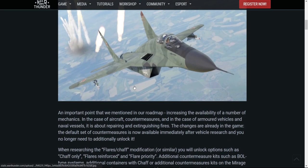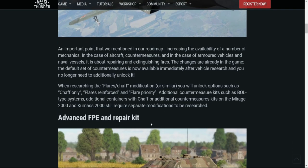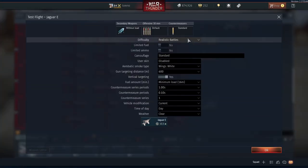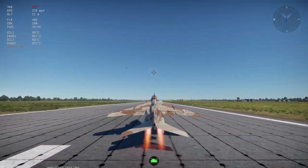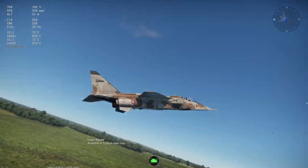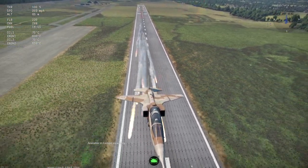Basically what is happening is that flares for aircraft can now be used from stock. Previously you would have had to research countermeasures from scratch — you didn't have any available from the start. Now you get some basic flares straight away, which improves survivability against enemies with missiles. You still need to research the flares/chaff modification if you want additional options like chaff only, flares reinforced, or flare priority.